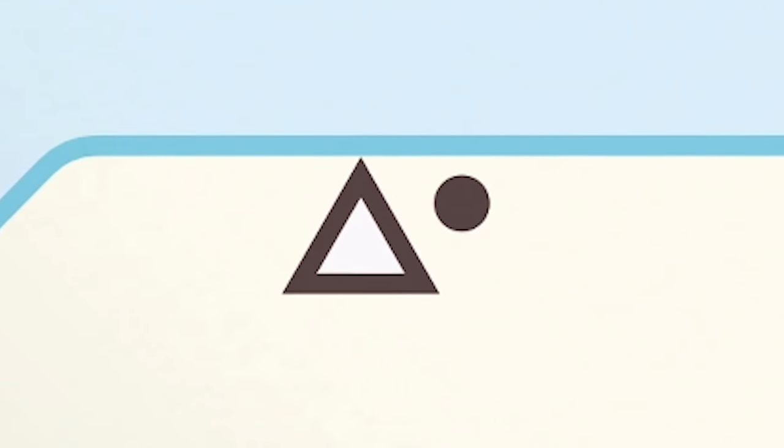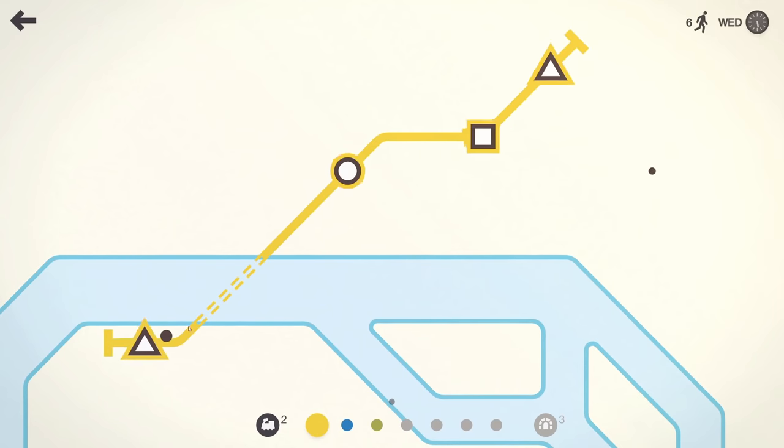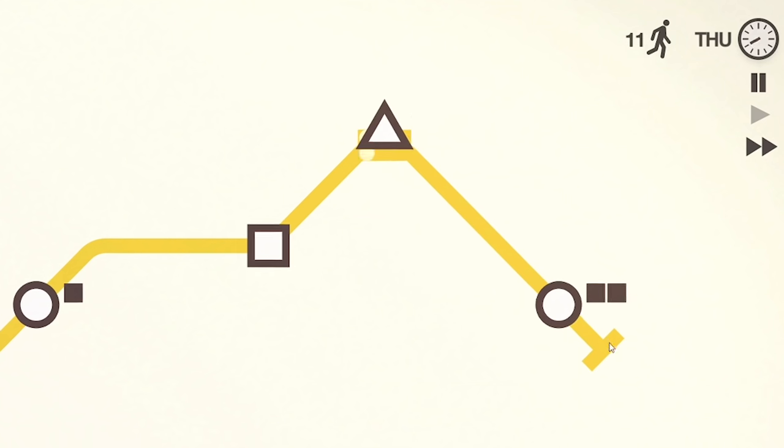We've got a triangle spawn across the river, so we're gonna have to use a tunnel. You can see in the bottom right we've got four tunnels. The tunnel is shown as a dashed line. We've got a new station on the right, so I can drag this and extend the line all the way to there.